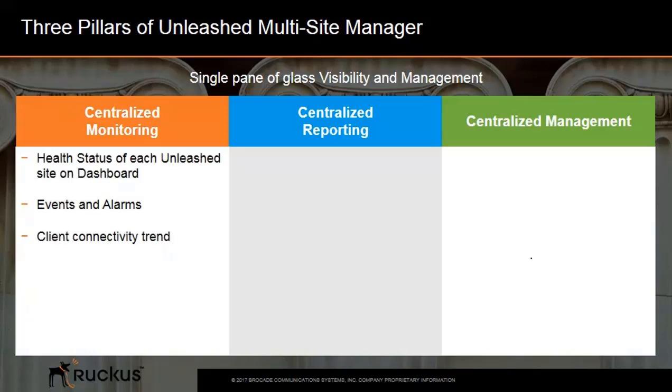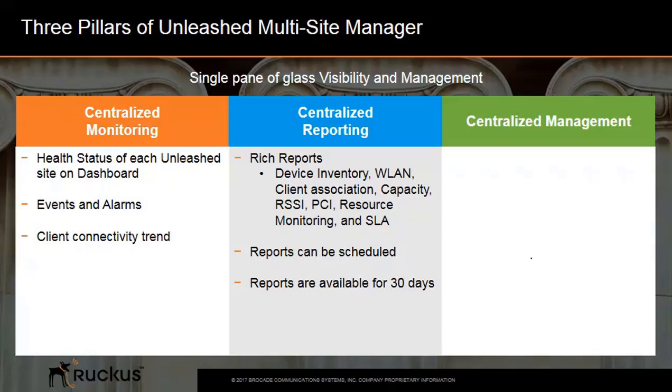Centralized monitoring includes features such as monitoring the health status of each Unleashed site on the dashboard, monitoring events and alarms, and being able to see client connectivity trends. Centralized reporting includes rich reports on device inventory, wireless LANs, client association capacity, RSSI, PCI resource monitoring, and SLAs. Reports can be scheduled to run at specific times and are available for up to 30 days.